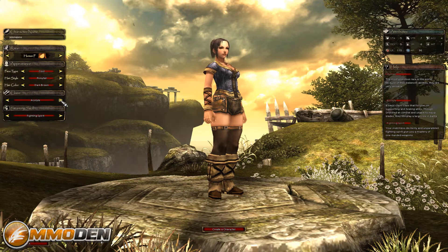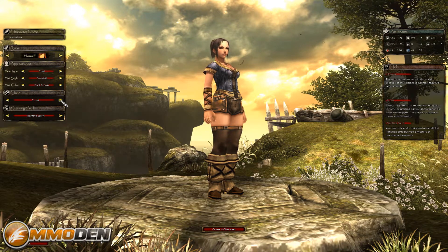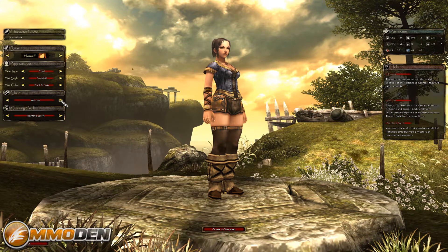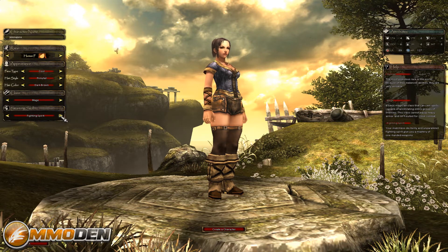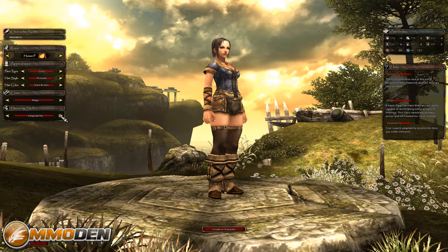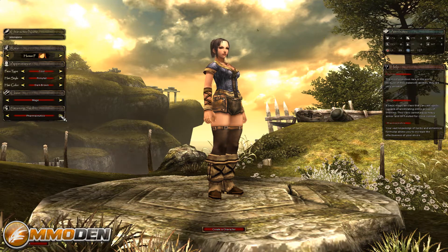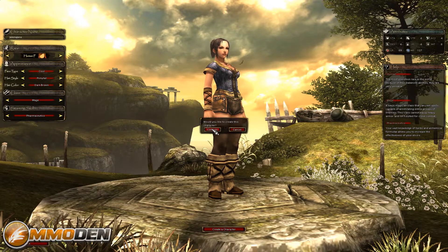There are a few different player types: Warrior, which is your basic tank fighter type; Scout, which crosses between a ranger and a thief; Acolyte, which is more of your priest or healer type; and Mage, your spellcaster. We'll go with Mage. You also have these starting skills that you want to use to your advantage depending on the type of player you want to be. We're going to go with pharmaceuticals so later on I can create some alchemic formulas. Alright, let's create and confirm.